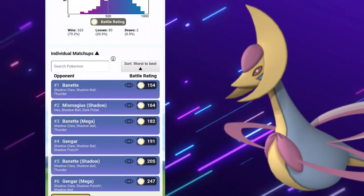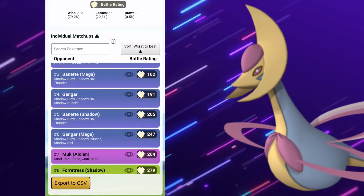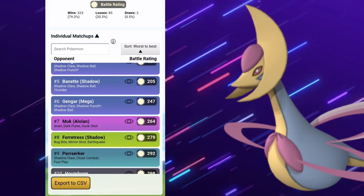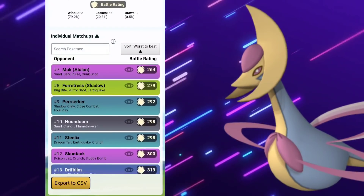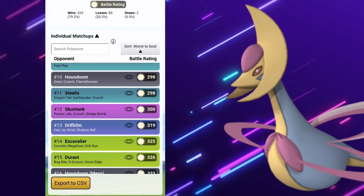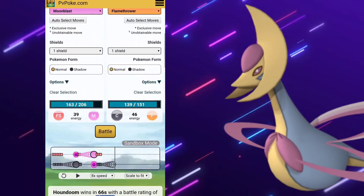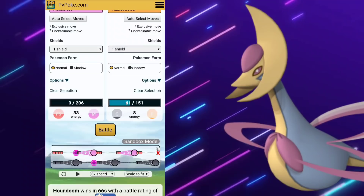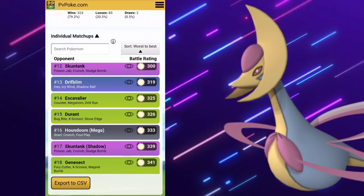So taking a look at what's really going to counter it: Baxcalibur, then Mismagius Shadow, Baxcalibur Mega, Gengar, Gengar Shadow, Gengar Mega, Muk Alolan, Forretress Shadow, Buzzwole, Houndoom, Registeel, Steelix, and Skuntank. Those are going to be prevalent, though not all of them — especially not the Megas, because there are no Megas allowed in Go Battle League.